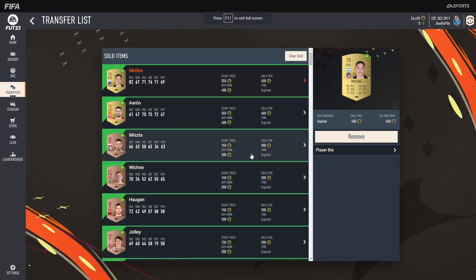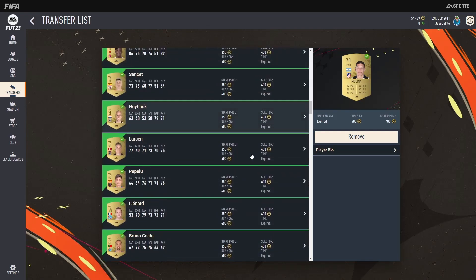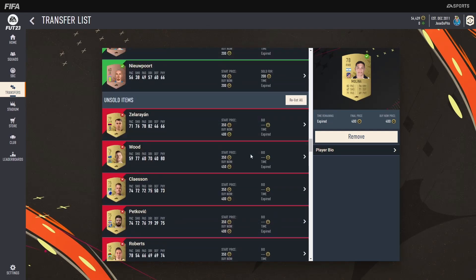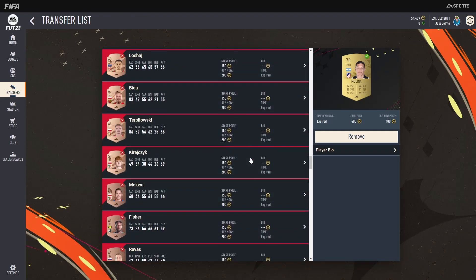Welcome back to my YouTube channel. Today we have episode 4 of the Road to Glory. In the background I'm showing you how I sold the rest of the items that I packed from the SBCs, and today we're going to be working on some trading tips as well as opening packs that I was able to craft.